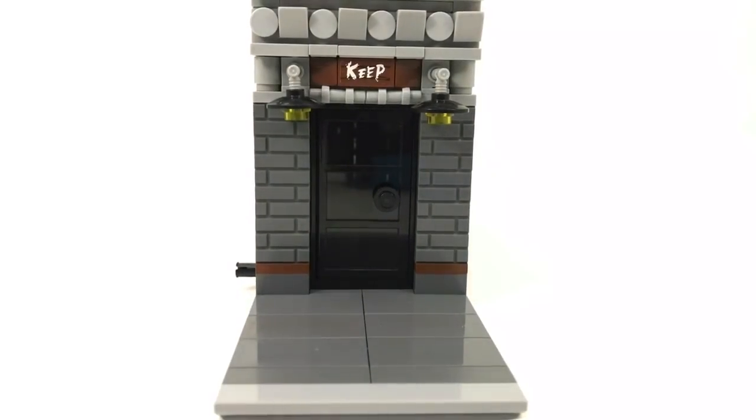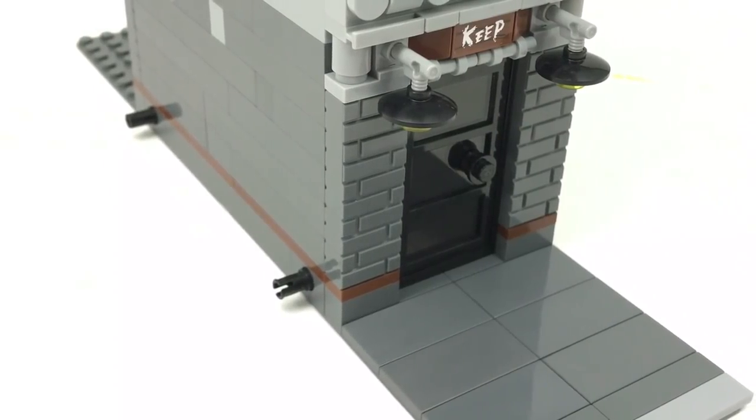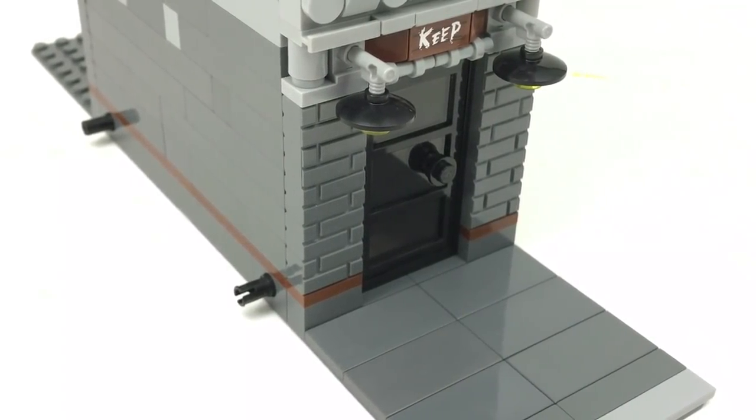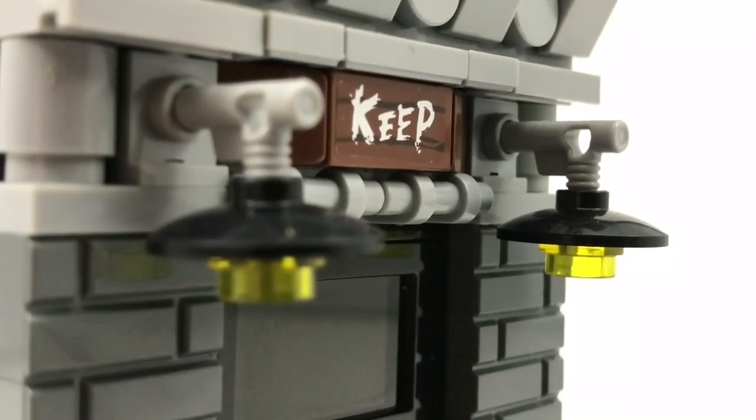As you can see, the sidewalk has literally nothing on it — it's pretty boring actually. Then there is just a simple entrance to the bar itself. It uses some masonry bricks and a pretty cool technique to create some angling up to the second story. And then there is just a pretty cool sticker piece that says 'Keep' for the sign.